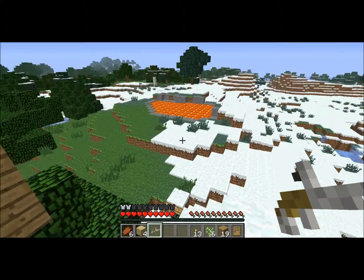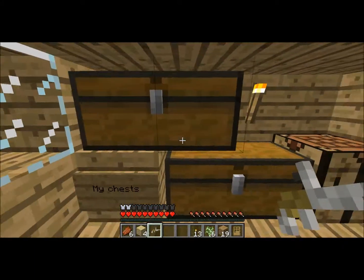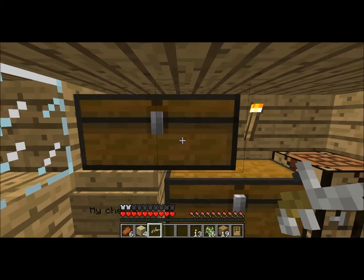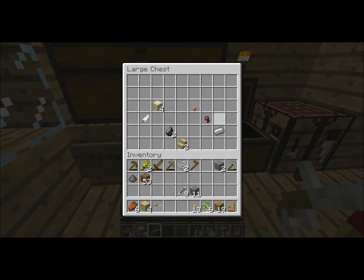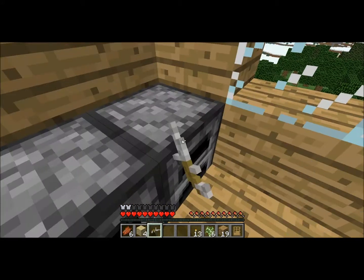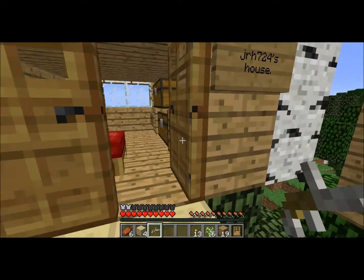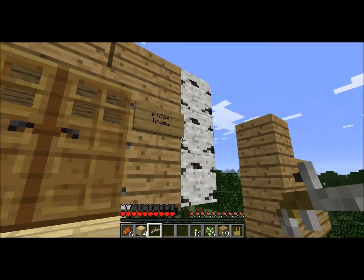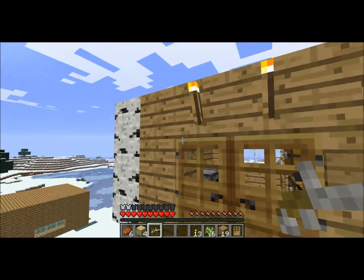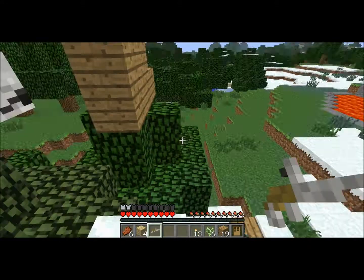I actually built all of this in survival. Here are my chests — this one's empty, this one's got some stuff in it. There's nothing in this one. Here are my three furnaces and here's my bed. I'm not cheating with creative. Here are my birch decorations that I made — they're also in the back, and this is what I used to get onto the roof.